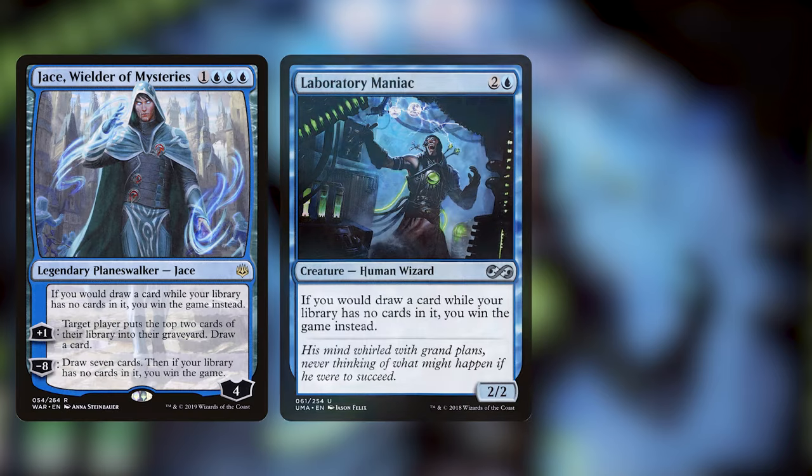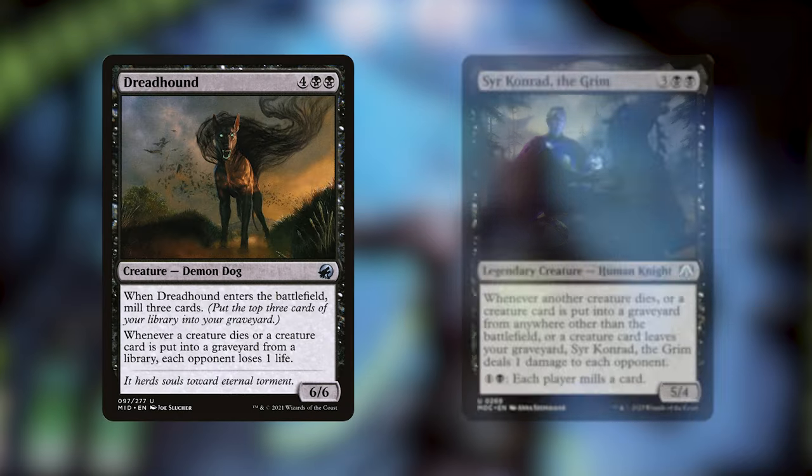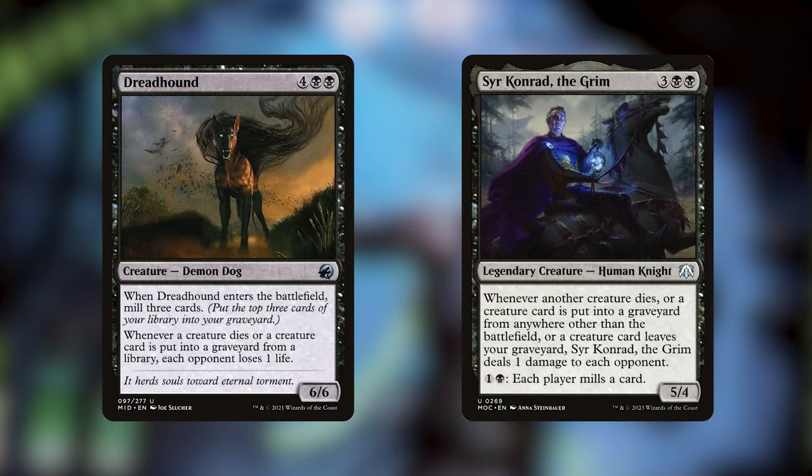Let's talk first about the core of the deck: self-mill. The ultimate win con of the deck is to get Jace, Wielder of Mysteries, Laboratory Maniac, or Thassa's Oracle onto the battlefield, which will all win us the game if we have no cards in our deck under slightly different scenarios. Our commander is going to do the heavy lifting for self-mill, but we can accelerate that and include other cards that work well with self-mill. Dreadhound and Sir Conrad the Grim both have a way to mill us more, but also give us a benefit whenever we mill creatures in the form of draining our opponents. These are great payoffs and definitely a way that we can win, even without milling ourselves all the way out.